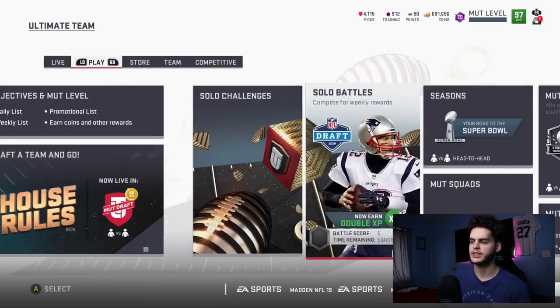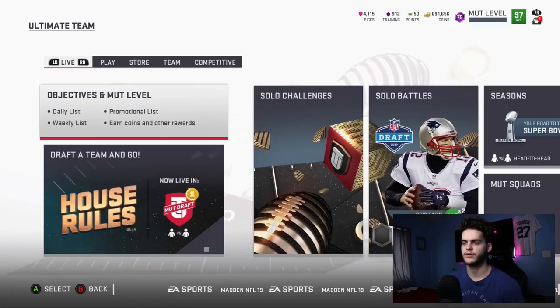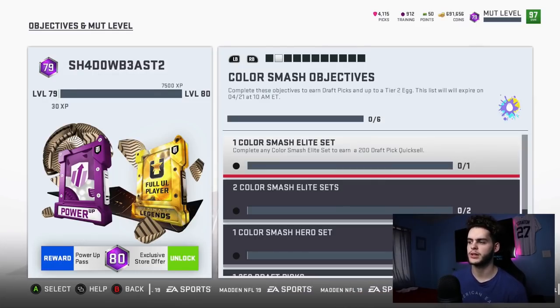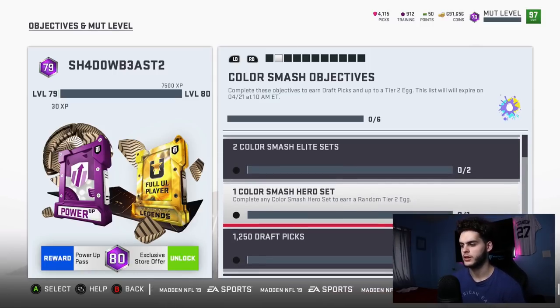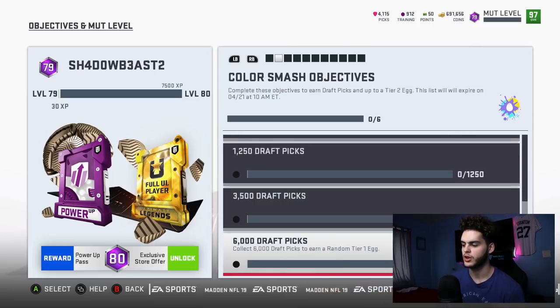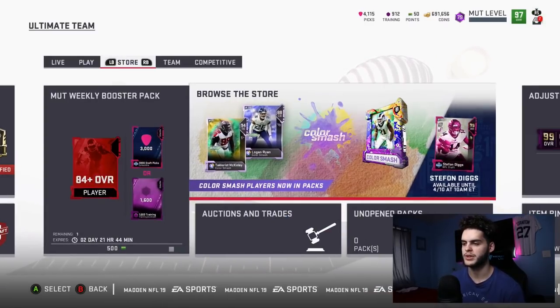First things first, let's see what we get for the starter stuff. Let's look at the objective list — it's the first place I like to go with any new thing. We got the house rules; I'll cover that in a separate video. And we got the Color Smash objective. Complete these objectives — they're in draft picks up to tier 2 eggs. This list expires on 4/21 at 10 a.m. Eastern. One Color Smash elite set earns 200 draft pick quick sale. Complete any two Color Smash elite sets to receive one random tier 1 egg. Tier 2 egg for one Color Smash hero set. 1,250 draft picks, 3,500 draft picks, 6,000 draft picks, and a random tier 1 egg.